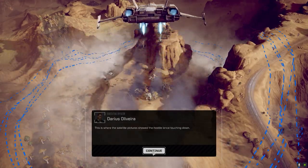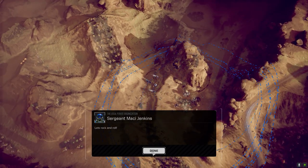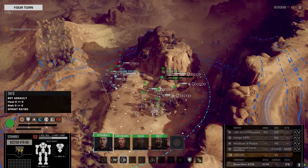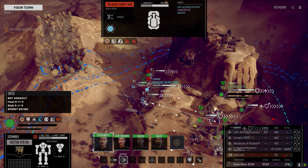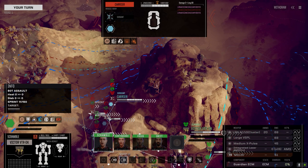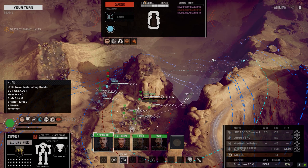All right, we've got a lance with us and we know this map. Straight ahead, let's rock and roll. Most likely it'll be two lances we're facing. Let's check what we've got with us: a Palisade with LB10X and LRM-15 — not bad — a light carrier with MMLs, a Hetzer with LRM-15, and a carrier with LRM-20. We just have to stay out of that last guy's way. Let's move up along the road.